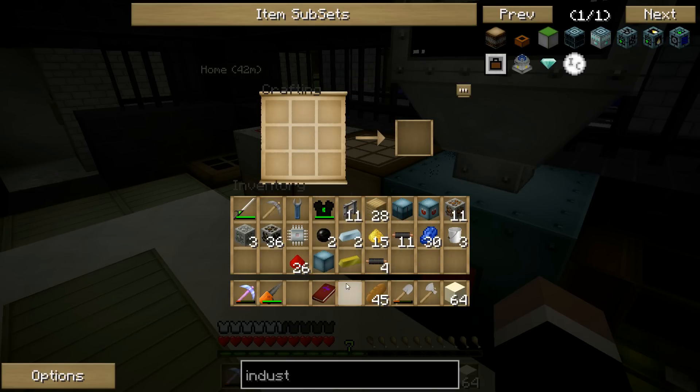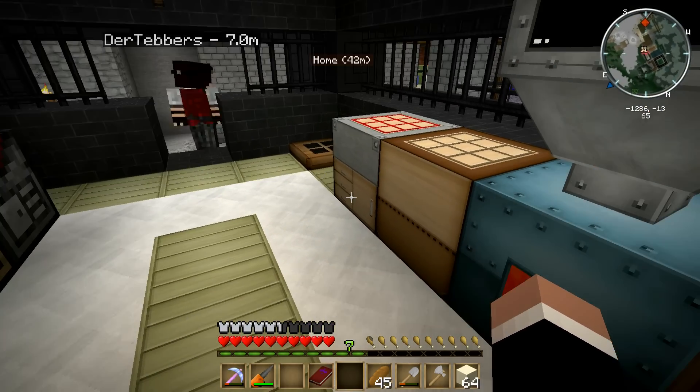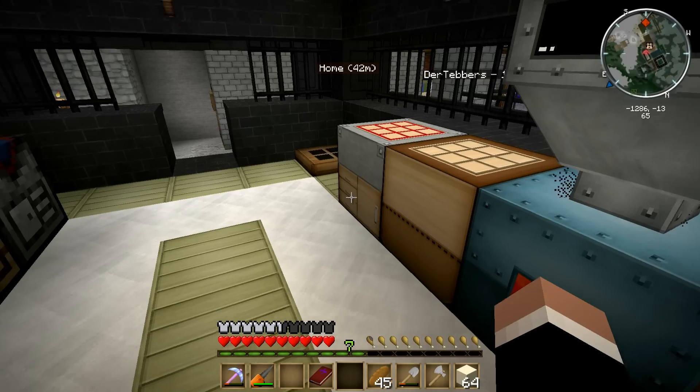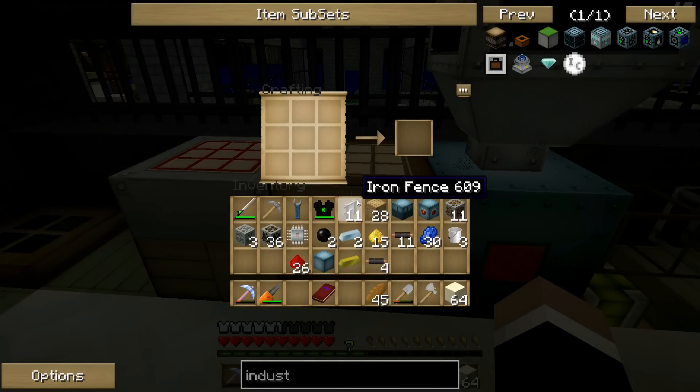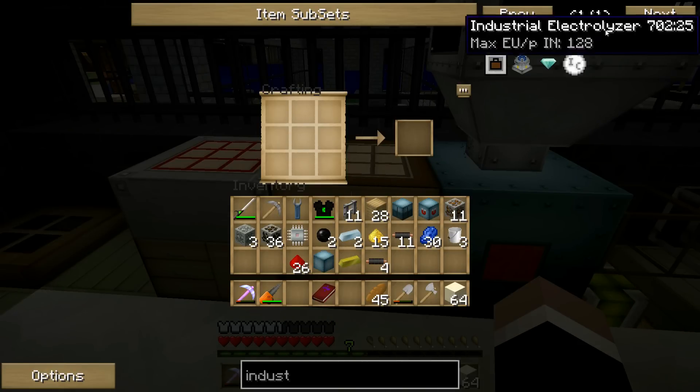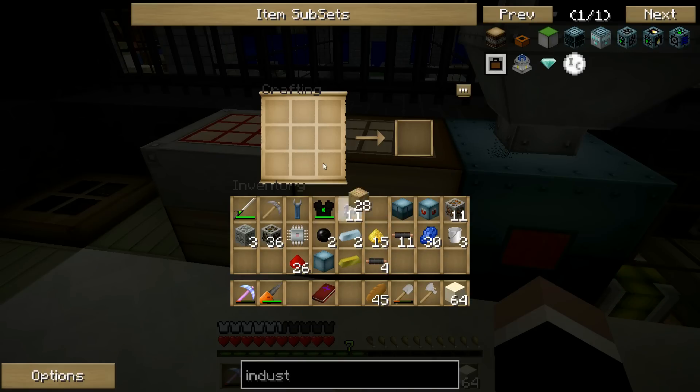Yeah, one piece? Alright, fine, I'll go get some more. Please hold. I've got some raw copper. I'll grab — I'm going to need a bunch, so I'm going to go grab another stack. I want to find out what to do with the bauxite because we have a bunch of bauxite.